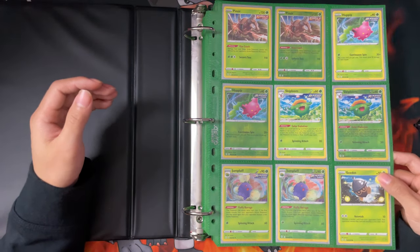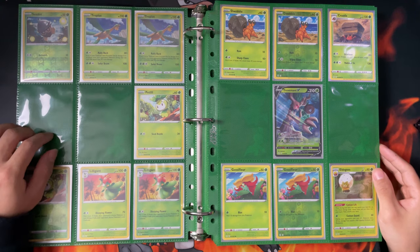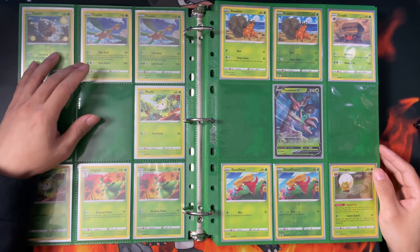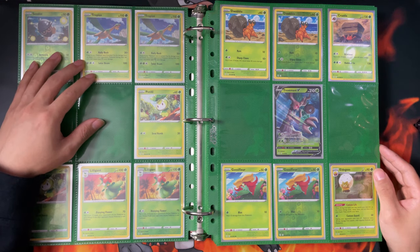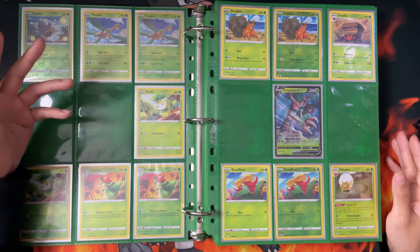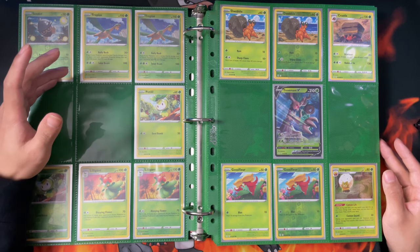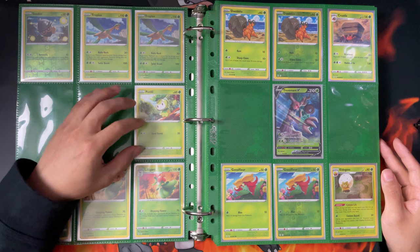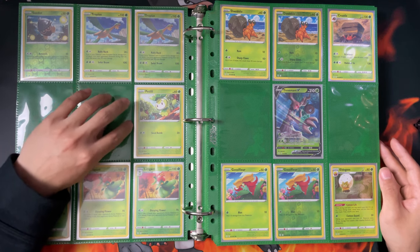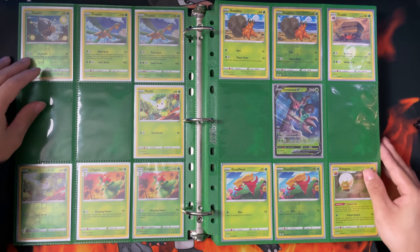So that's the first page complete. Then the second and third page - I think this is Leafeon or Letheon VMAXes. I will also sleeve them in the pink and purple Evolving Skies Elite Trainer Box sleeves. The reason for that is because without the sleeves the cards slide out to the edge, so with sleeves they'll be a bit tighter and won't slide out.